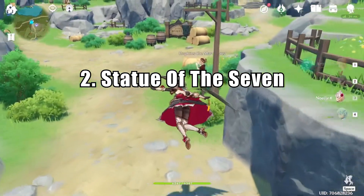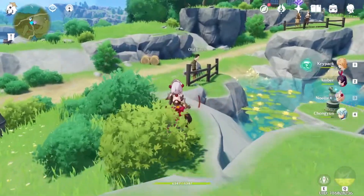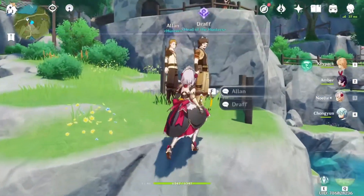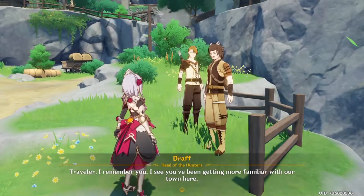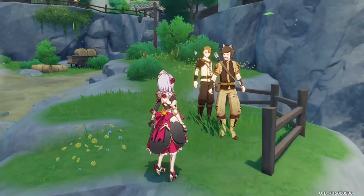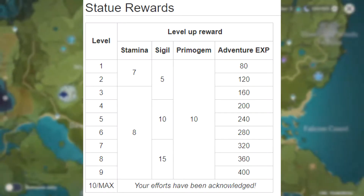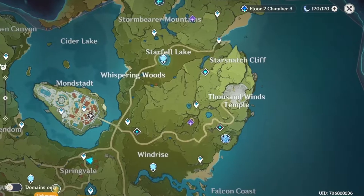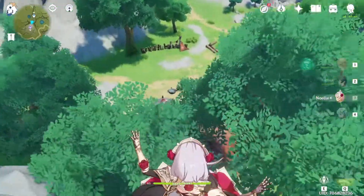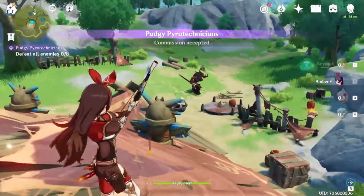While exploring the map, doing quests, commissions, dungeons, etc., be sure to gather anemoculus and geoculus everywhere you go. You will find only anemoculus as you begin your ventures in the world. Once you explore the region of Liyue, you will stumble across geoculus. You need a total of 65 anemoculus and 130 geoculus to get the statues to level 10. It is worth leveling them up not only for adventure rank XP, but also for your stamina. The more stamina you acquire, the longer you can sprint, glide, climb, and swim. You will get around 2000 plus adventure rank XP for completing each statue, so be sure to gather these little guys around the map.